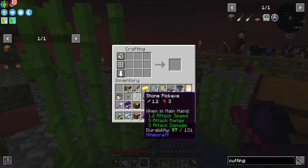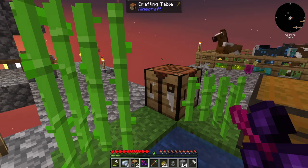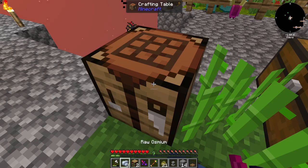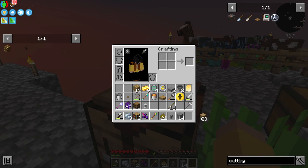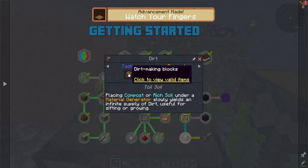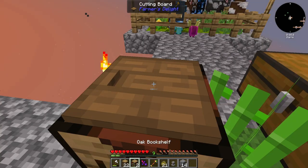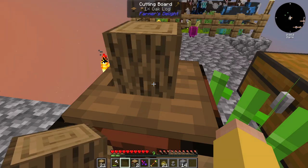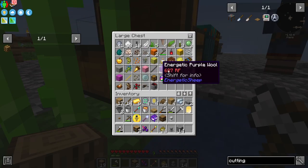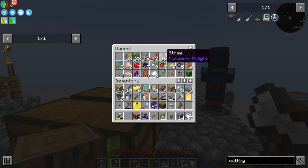That whole stack can go away. I also need to make the cutting board. Once I put the cutting board down, I can take just regular logs, put it on there, and that gets me tree bark, which I need four of. So that was one. So four. And then I needed some bone meal. I can see you. So I need some bone meal and I needed that straw that I got a few episodes ago.